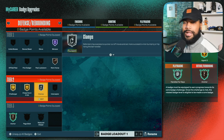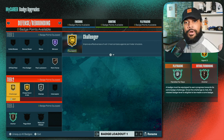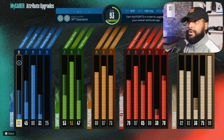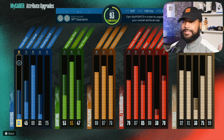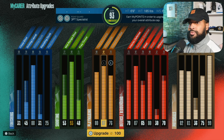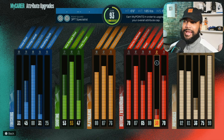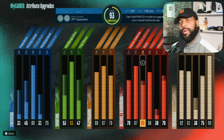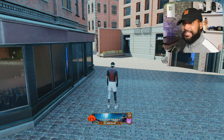On defense, this build is crazy — all the goodies at tier two. One, two, and three are tier-three badges on a guard. These are the badges I use. These are the attributes for those wondering — I got the three-point sleeve on so it puts my three-ball at 93. I haven't maxed this build out because there's no need to anymore; everything is at the perfect spot.